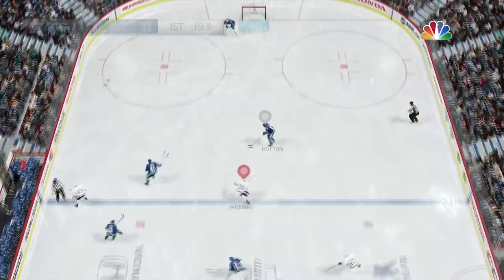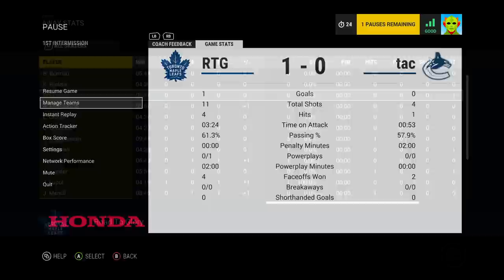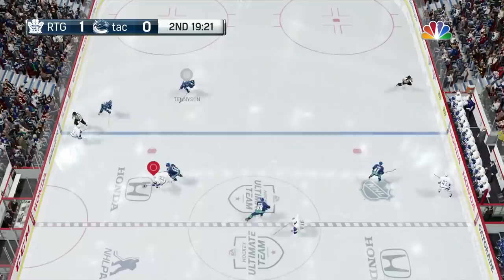We're going with some simple hockey — just getting pucks deep, causing turnovers. It actually works; we get a few shots on net. Unfortunately we come up short with only the one goal in the first period. We had 11 shots, but Goodbranson had five of them. He was all over the puck in the first period. For only being 84 overall, he is a pleasant surprise. Maybe we'll upgrade him to his expansion card.